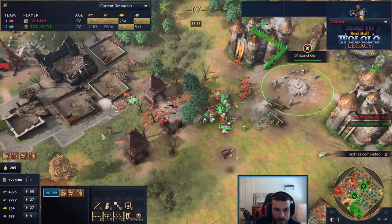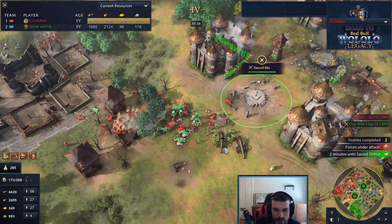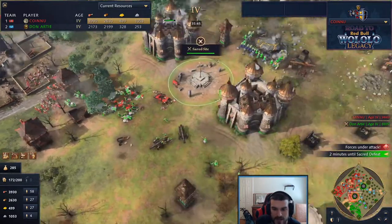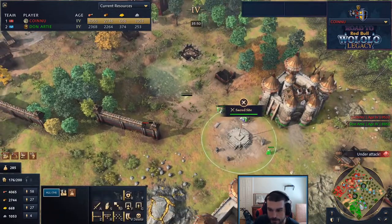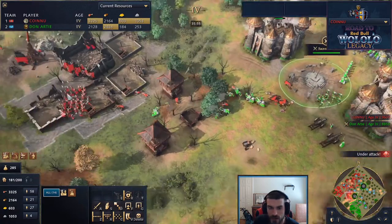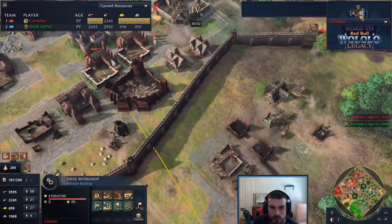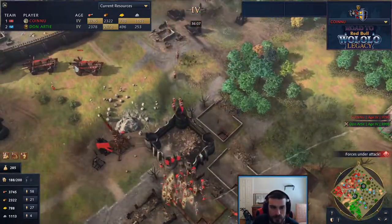I don't know how Sy Arc isn't at max population. A mangonel goes down. The double culverins are doing exactly what was discussed - killing down any siege. Two minutes until sacred site defeat. There's not much time left and Don is fully invested in this sacred site victory. Don is starting to run out of stone though - I don't believe he has any more. This is the opportunity finally for Sy Arc to get an advantage, but he needed more siege earlier. One more trebuchet out early might have been the difference.